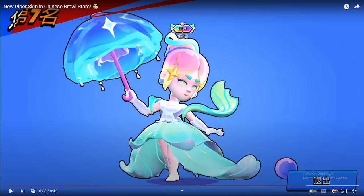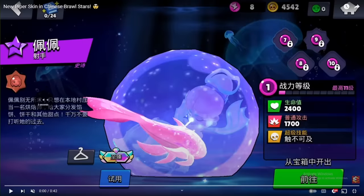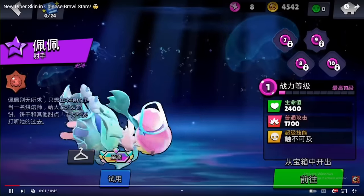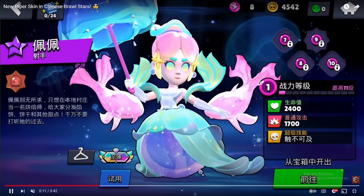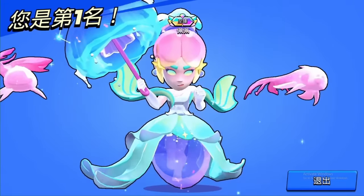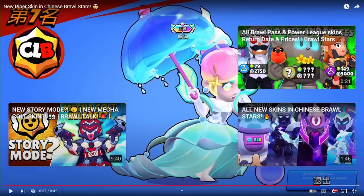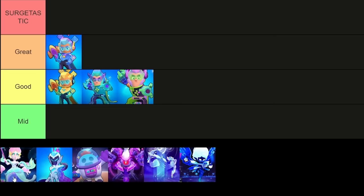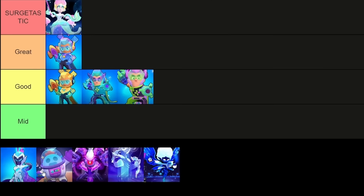Something interesting in the Chinese build is that the skins have different lobby animations and winning animations. The lobby animation is really long, but then the winning animation is a lot shorter, and it still fits the character. I think that's cool, but I don't see anything wrong with what we have right now. The Piper skin is going straight into Searchtastic — I really like it, it fits her really well, and it's just such a good skin.